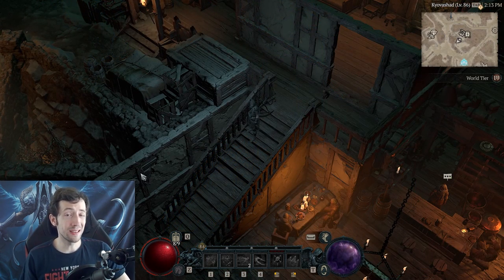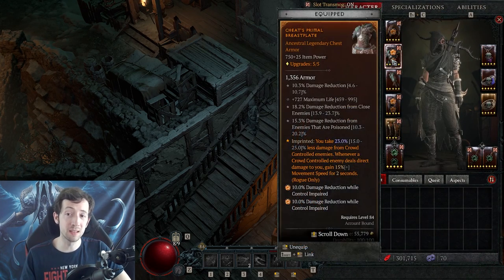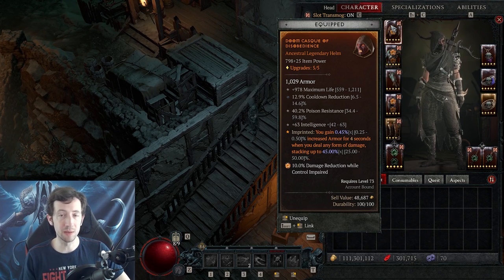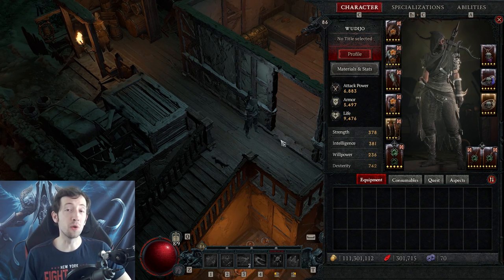That pretty much concludes the basics of how to build your character defensively so you can survive, reach level 100 easily, and push higher nightmare dungeons. Focus on defensive stats especially on chest and pants, focus on defensive aspects especially Disobedience, and slot topazes in your gear unless you need sapphires. Forget about resistances — they're pretty much worthless. And of course there's the gameplay component: you have to outplay certain enemies sometimes. Some attacks like golem shaman lightning or molten explosions you're just not supposed to face tank. I hope this video helps — stay tuned for more uploads and see you next time!